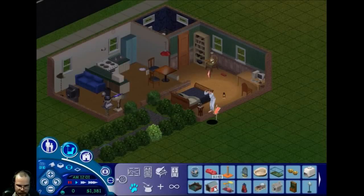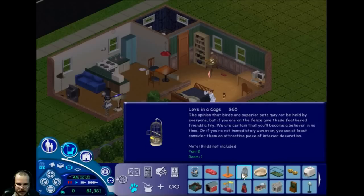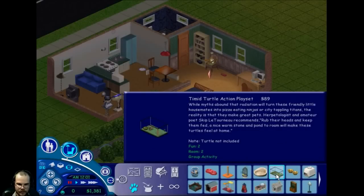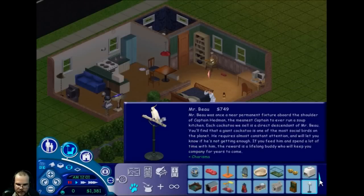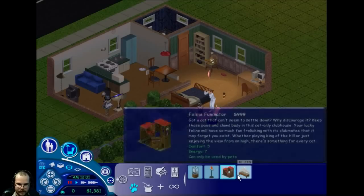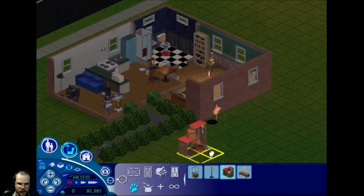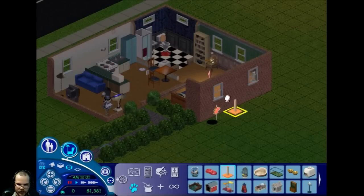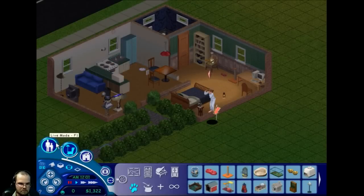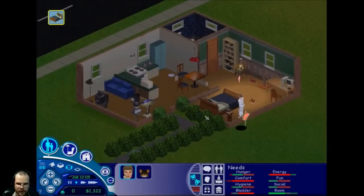Is there any more pet things we can get? What else can we do here? Oh, there's a goldfish bowl. Oh, it's a scratching post. Birdcage. Timid turtle action playset. Oh, a terrarium. Oh, check that out - the feline funinator! We'll get you a scratching post. There we go. Okay, now go to sleep, Nook. Get your butt in bed.